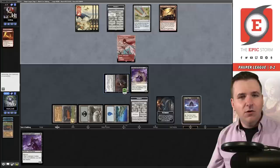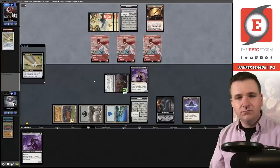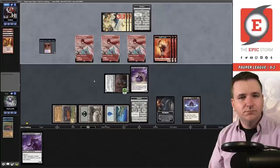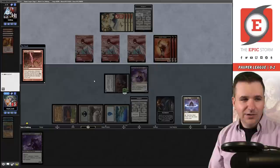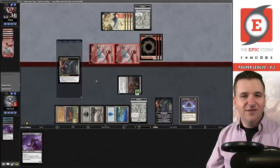Bounce their large creature, untap. Play this — we need to go into the Archives but I'm probably just dead here. All they need is to play their Swiftspear and attack for two, I can only block one, and then the Undercity kills me. Cadulha Rebirth — okay. I'm at three, so the Undercity doesn't even matter. They just have lethal damage. I am zero and three. I am less and less convinced that this deck is a nuisance that must be banned. Let's see how the final two matches go.